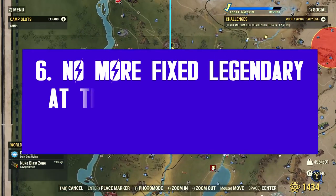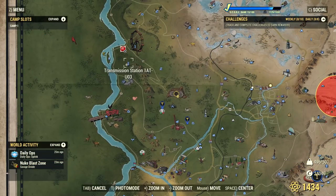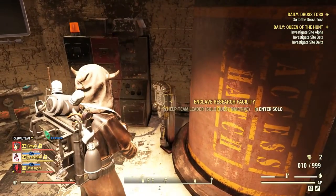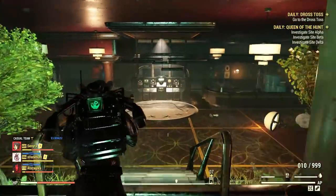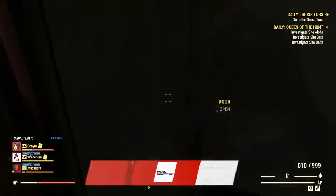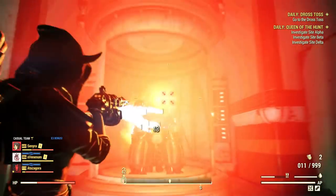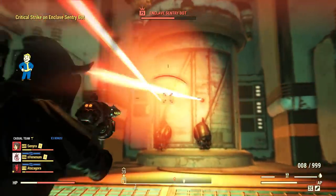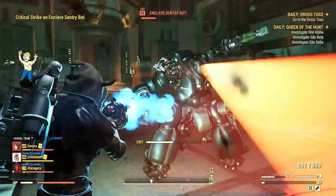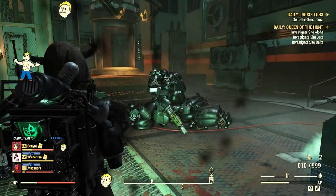This next change is an unfortunate one. Some of you were talking about it during my latest live stream, and I decided to check it out — since it's nowhere to be found in the patch notes, once again — but it is true: the fixed legendary spot inside the Enclave Research Facility is no more. Bethesda removed the legendary status from the resident Enclave Sentry bot in there. It used to be always legendary ever since the Steel Dawn DLC went live, and for many months it was the only fixed location to find a legendary. But now it's gone.